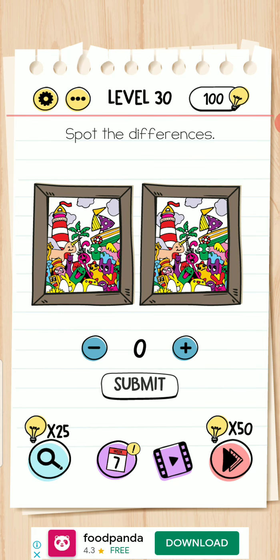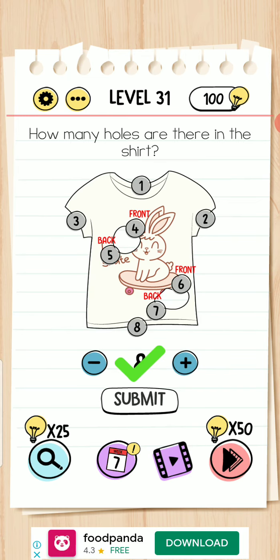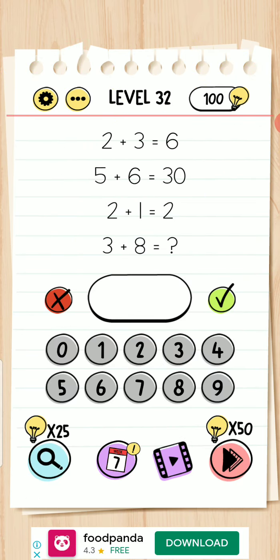Level 30 — spot the difference. There is no difference between these two. Okay. Level 31 — how many holes? One, two, three, four, five, six, seven, eight. Next. Three plus eight equals 11.